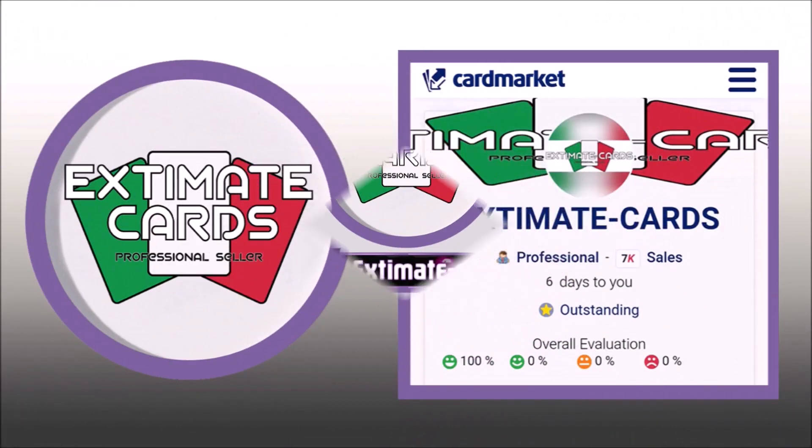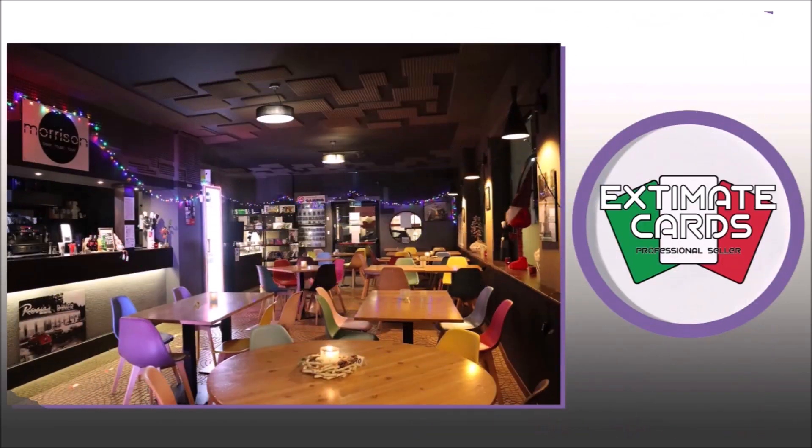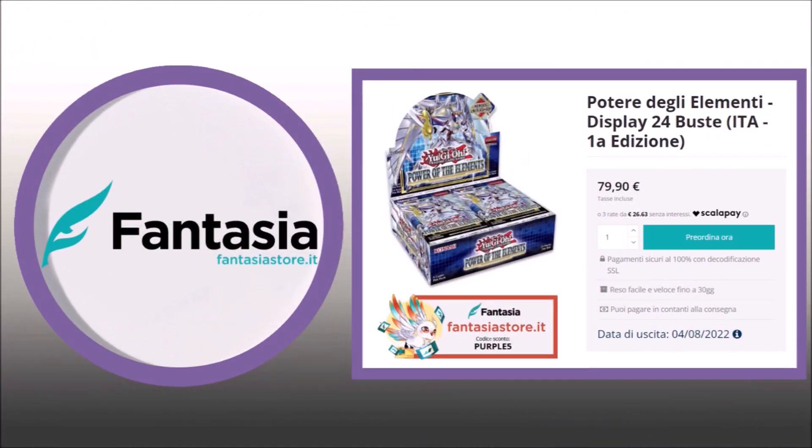Next we have Eximate Cards, which is one of the top sellers on the market, specialised in Metacard, located in Albenga, where you can eat and play with your mates every day. Hattice's store is up next — they are some of the best in the game, focusing on sealed products.